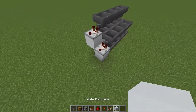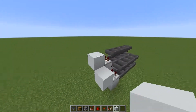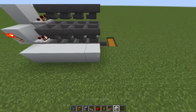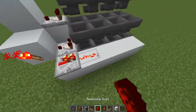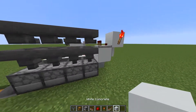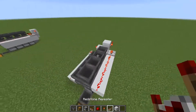Then place four hoppers pointing in to the comparator on both sides. And then place one block in front of each of the comparators. And then place a redstone torch there, and some blocks alongside these hoppers, a repeater there, and some redstone dust. And then do the same thing on this side — just place a redstone torch, a few blocks, a repeater, and a few bits of redstone dust.